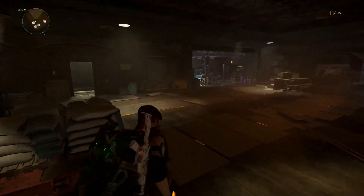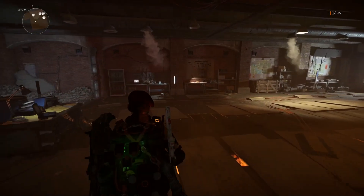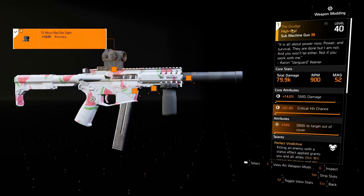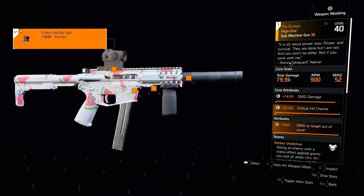It's a named SMG, which means the stats on it are actually set — it's pre-rolled, you cannot change the stats depending on your luck or RNG. What's so special about this SMG? Well, let me show you the stats and what this bad boy does. It's called the Grudge, it's a high-end submachine gun.